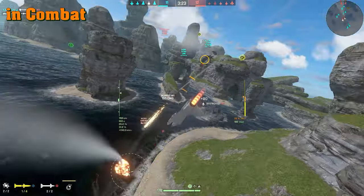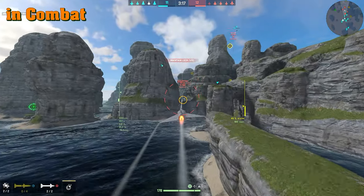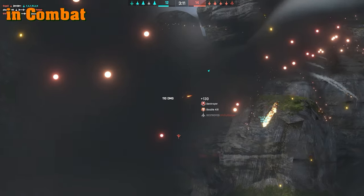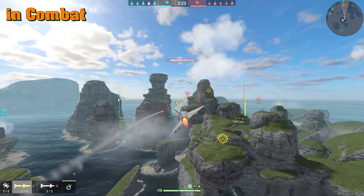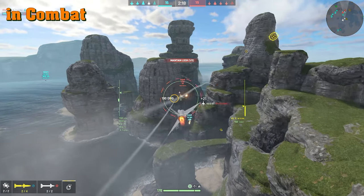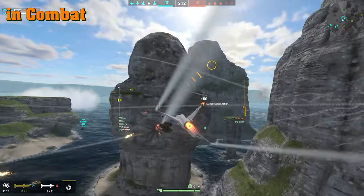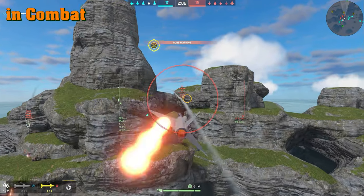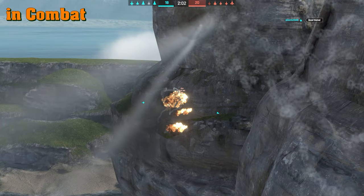In another example, I'm at full health with a bad guy in front — missile one, missile two, and it works out. The missiles can be somewhat slow, but you'll have success because you have four of them and can launch two at the same time. But the moment I turn to go head-on, even at full health, I'm gone — destroyed. This is the most important tip I can give you: never ever go head-on. Go for side shots.